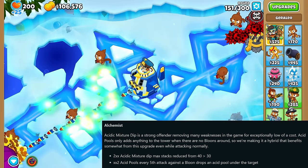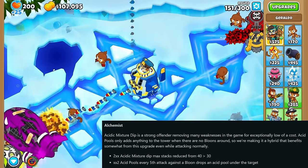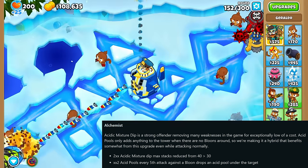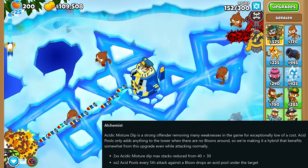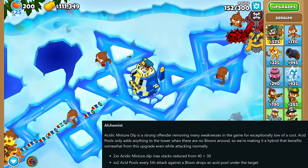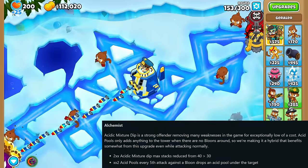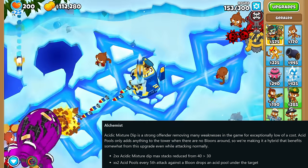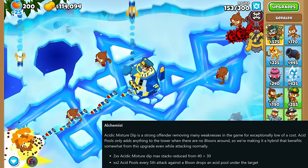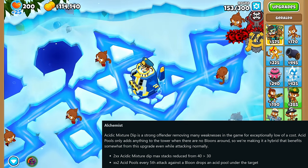The Alchemist saw a nerf to the Acidic Mixture Dip. If you have more than one of these potions thrown onto a monkey, the potions will stack — not in terms of getting more MOAB damage at once, but in terms of how many attacks with that bonus damage and lead popping power that the tower can do. This number has now been cut down from 40 to 30. Also, the Tier 2 bottom path upgrade will now drop an Acid Pool under the target of every fifth balloon that it attacks.